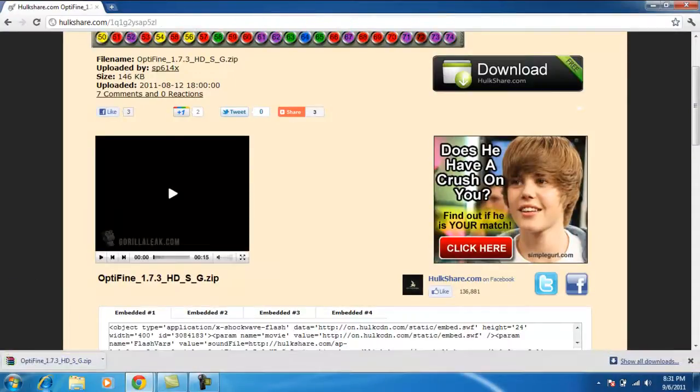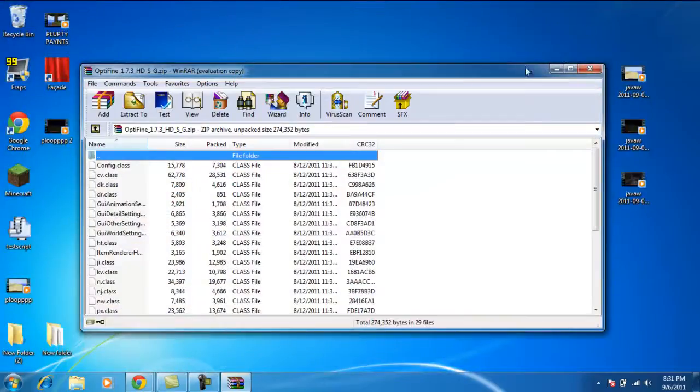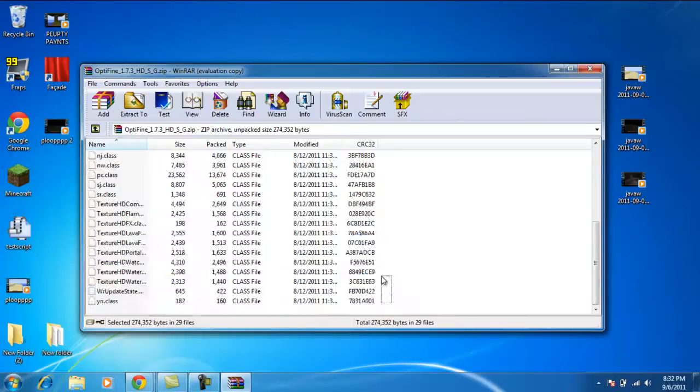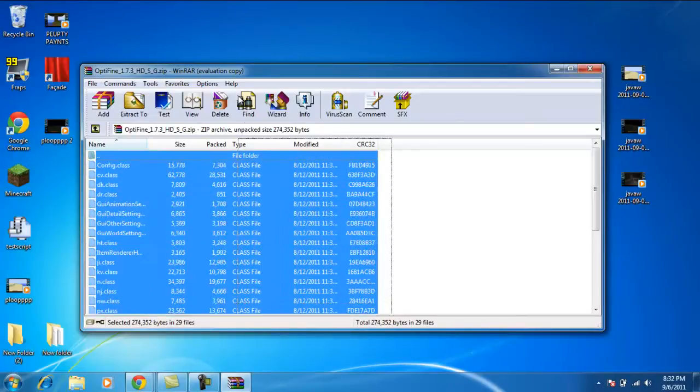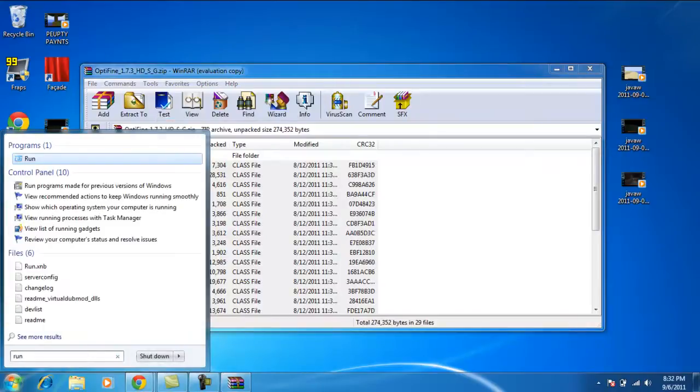I already have that, I'll just show you how to put the stuff on. By the way, you have to get WinRar — I'll put that in the description. I'll also put the link to OptiFine in the description. So the next thing you have to do is you're in WinRar, and you have to select all these by dragging your mouse. Most people know how to do this. And then the next thing you need to do is press Run on your computer.